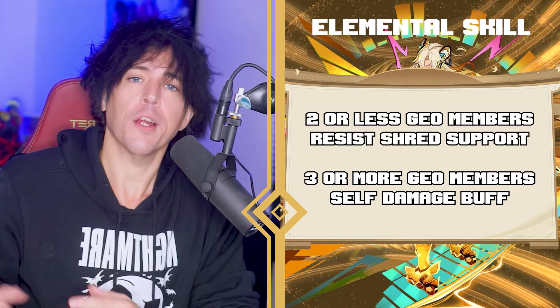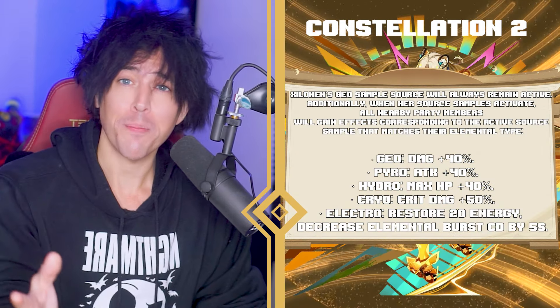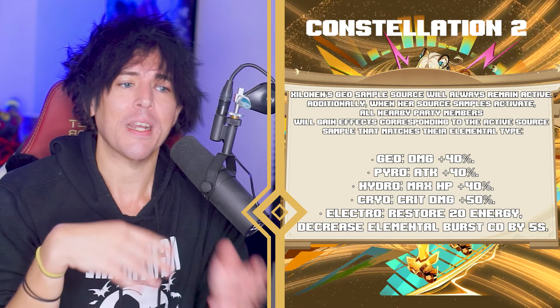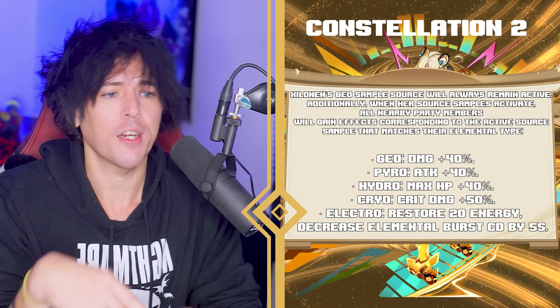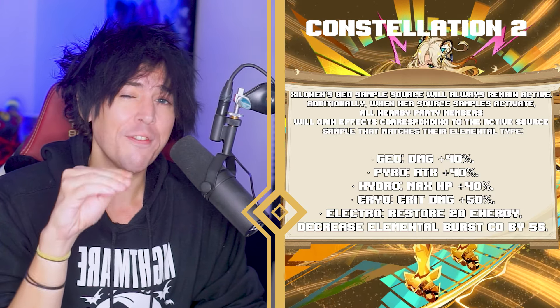The other source sample buffs got buffed up as well. Pyro characters with the pyro source sample activated get 45% attack. Hydro gets a 45% max HP increase, which is kind of insane. Cryo characters get 50% crit damage.